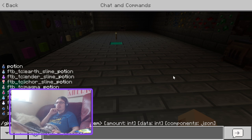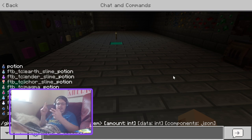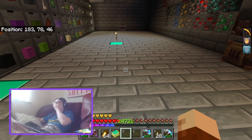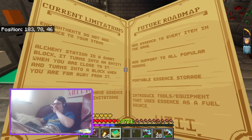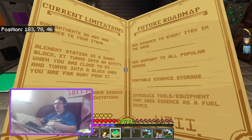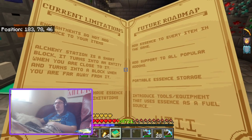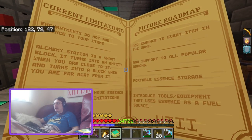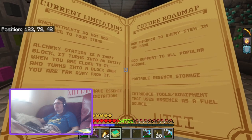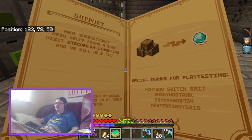You can do lingering potion and splash potion, but not like potion of healing or instant damage. Maybe one day when Mojang adds them all separately. The roadmap also includes: add support for popular add-ons — but he wanted to get the vanilla stuff done first — portable essence storage, and tools and equipment that use essence as a fuel source.